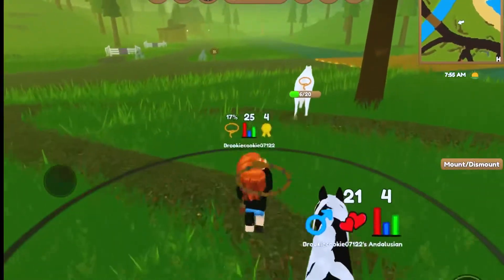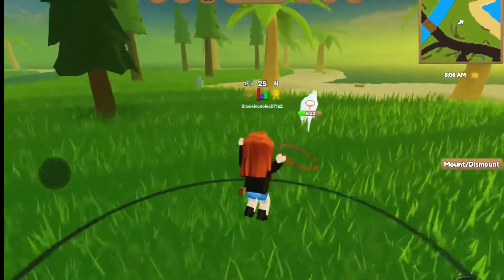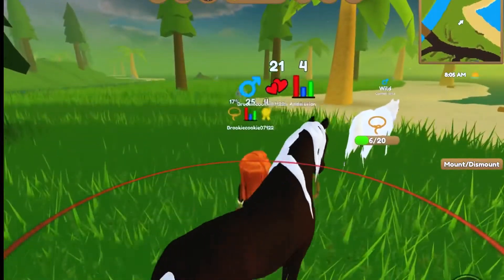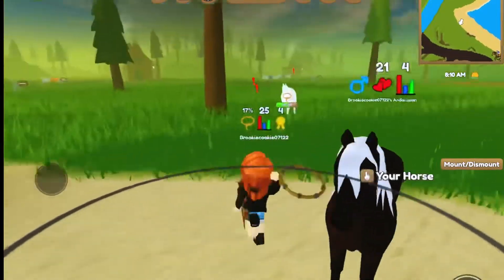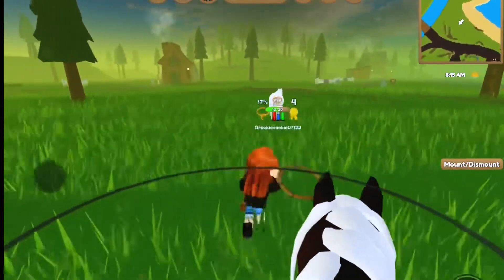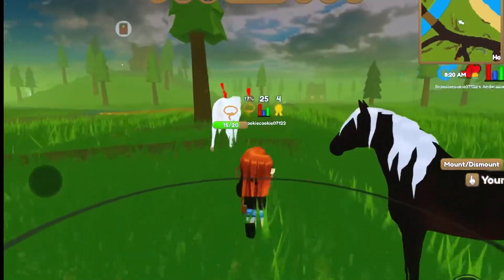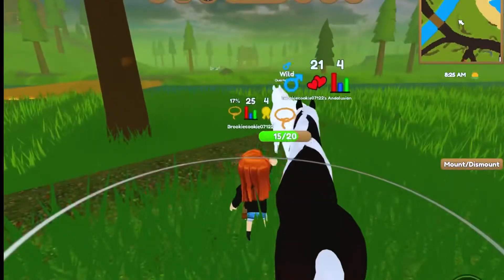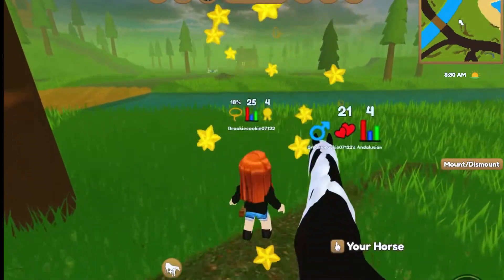We are catching a rare horse right now, a white quarter horse, which is not the rarest quarter horse, but is a rare quarter horse to catch, which is really awesome. We are catching it and we still have the Andalusian that we caught in the last episode, which is really exciting. So let's catch this white quarter horse — and we got it, let's go.